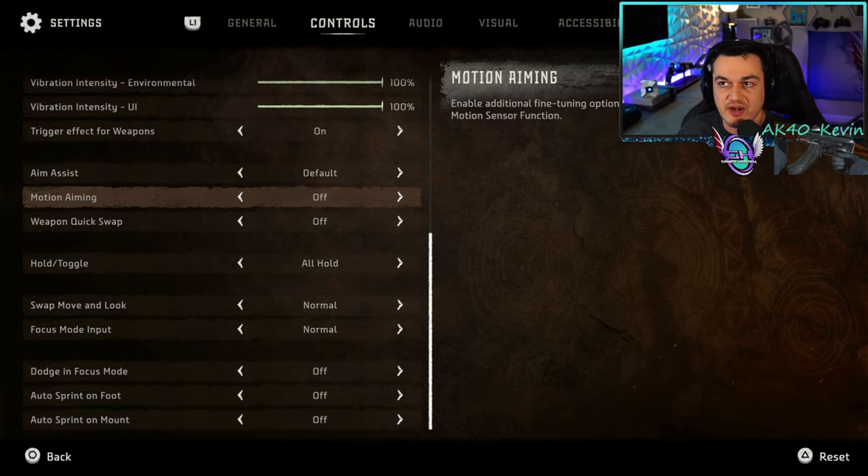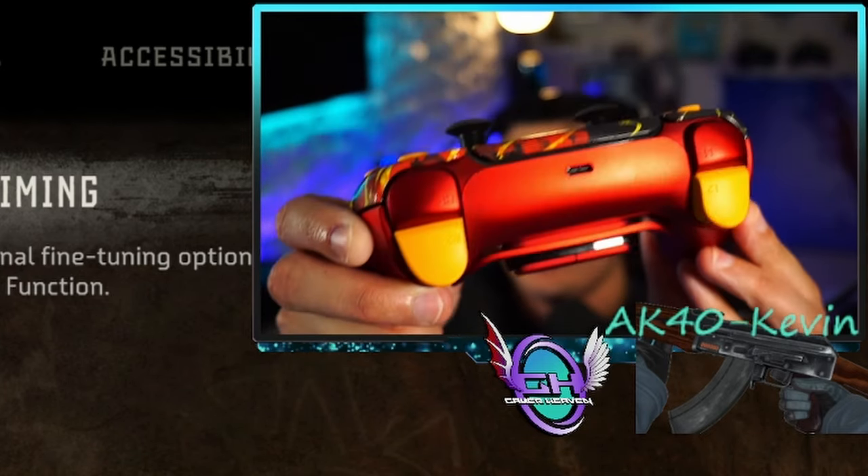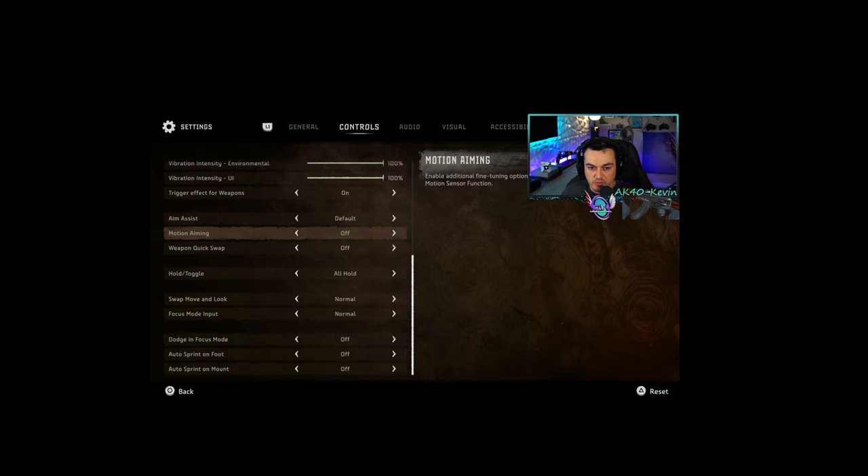Motion aiming is a complete and absolute gimmick — this is when you tilt the controller and it uses the six-axis motion sensor to aim. No. Weapon quick swap is off by default but should absolutely be turned on. It allows you to tap L1 and switch to your last equipped weapon and ammo. You can also press square in the weapon wheel to lock or unlock specific weapons that can be used with quick swap.